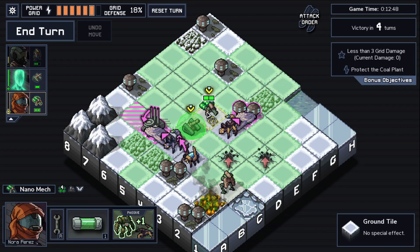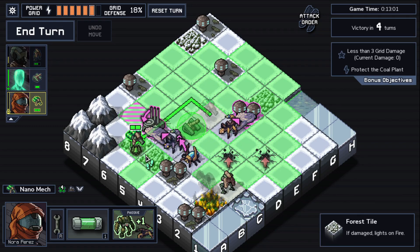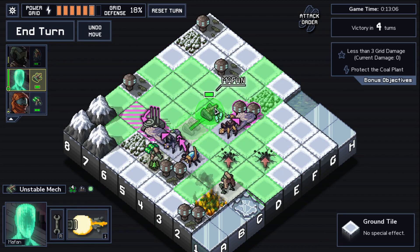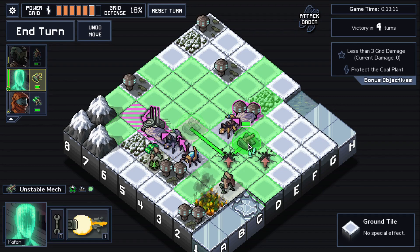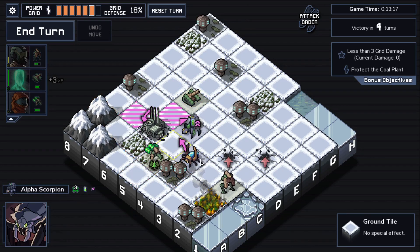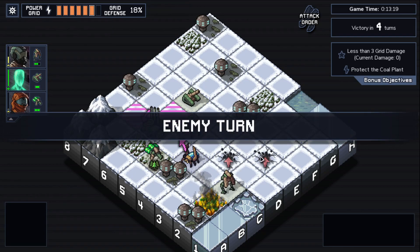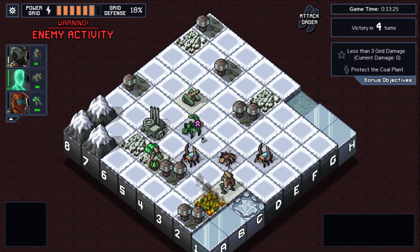Our mechs will recover health after dealing a killing blow, but of course they won't if there's a bump later — they will die. So I need to move away first. We want to keep mafan alive, and next turn we can kill the firefly, so pushing is very helpful.